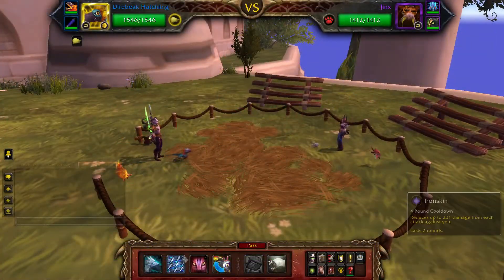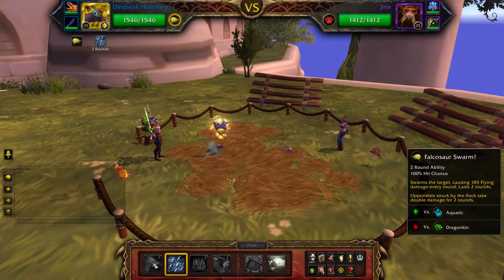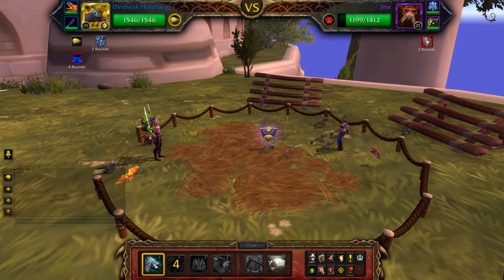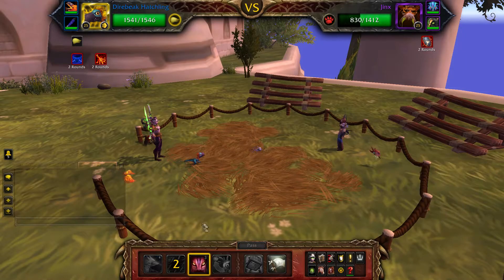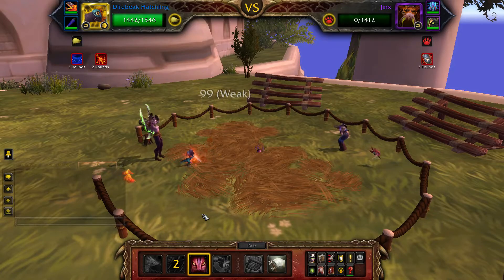Start with your Dire Big Hatchling and cast Iron Skin, followed by Falcosaur Swarm. Once Falcosaur Swarm has finished, cast Predatory Strike. If this doesn't finish off Jinx, cast another Falcosaur Swarm.